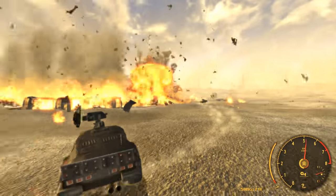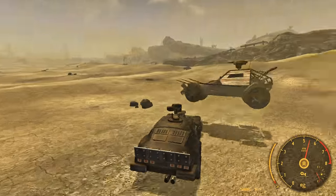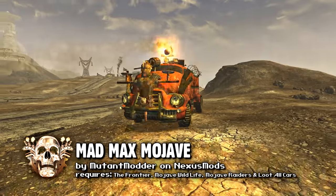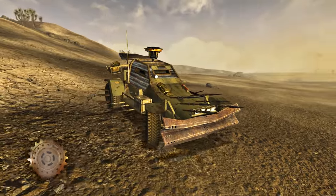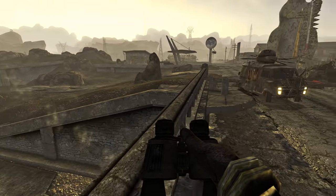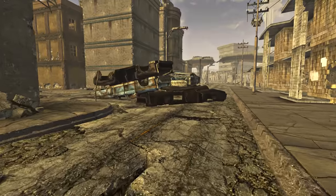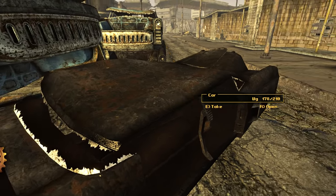To do that we need one, drivable vehicles for the player, and two, hostile NPC vehicles roaming the wasteland. And guess what, we can add both with mods. First of all, let's grab Mad Max Mojave to inject vehicle NPCs along the roads and dry valleys of the wasteland. I made this mod with simple levelless edits to Mojave Wildlife, which is of course required, and if you aren't using this mod already, then go get it now because it makes patrolling the Mojave much more fun by adding many spawn points for creatures and NPCs in the game. My mod Mad Max Mojave does other things as well that I'll mention later in the video.